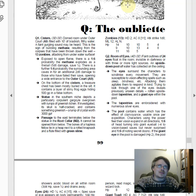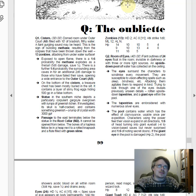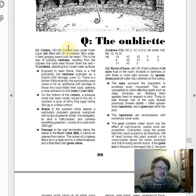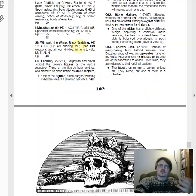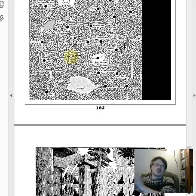Area Q, the Oubliette, is a fairly large funhouse area — around 19 rooms — with lots of weird, wacky, interactive stuff. It's quite successful on the high-danger, high-reward side, but it's definitely more in the funhouse dungeon territory. Where some areas have a better balance of theming, funhouse elements, and exploratory potential, the Oubliette is very much a concentrated White Plume Mountain.